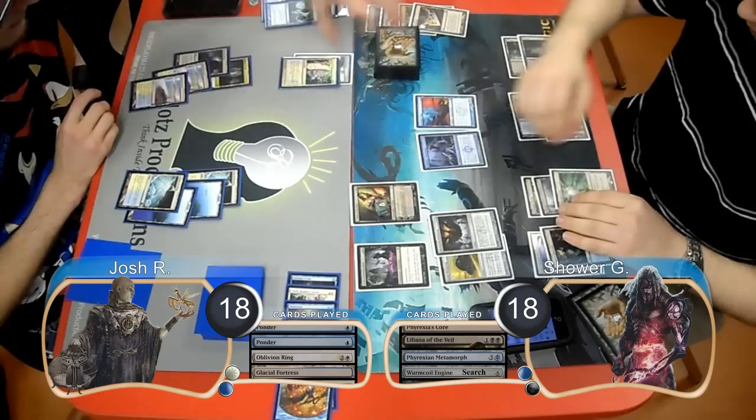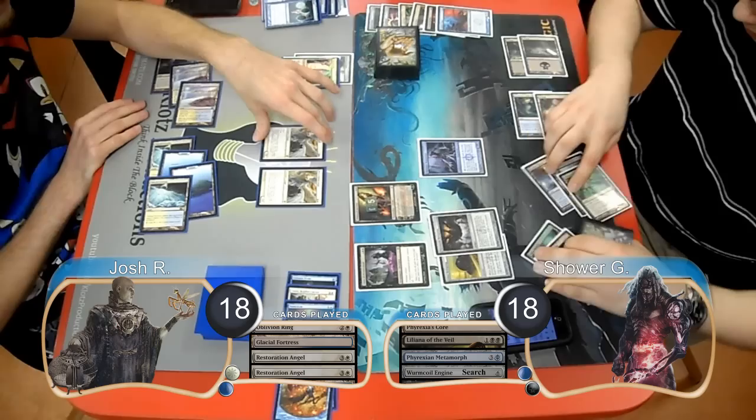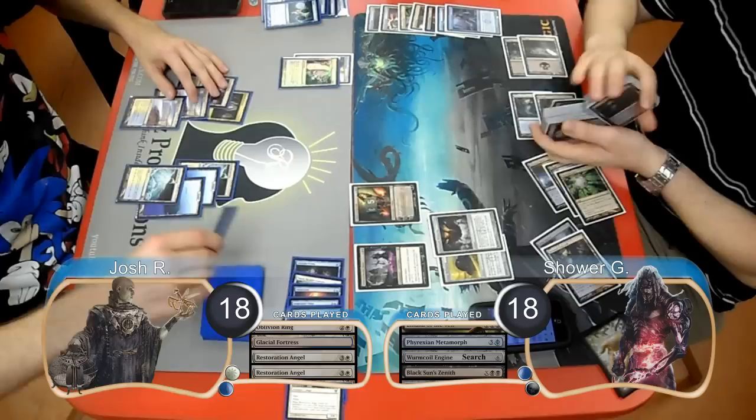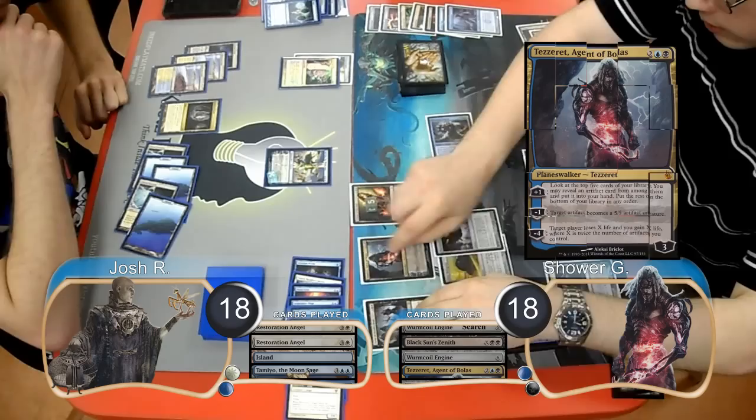Shower then forced discards with his Liliana again. However, in response, Josh flashed in two Restoration Angels. Shower attacked with his Treasure Mage, so Josh just blocked and killed it with one of his Angels. It didn't matter though, because Shower played a Black Sun's Zenith for 3 to wipe out the creatures. Josh played Draw Go, then Shower played his second Wormcoil Engine. Josh played a Tamiyo, the Moon Sage and tapped down the Wormcoil, but she didn't stick around long, because Shower played a Tezzeret, Agent of Bolas and turned one of his Wellsprings into a 5/5 creature.